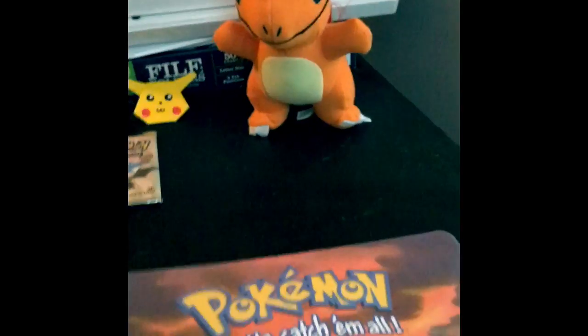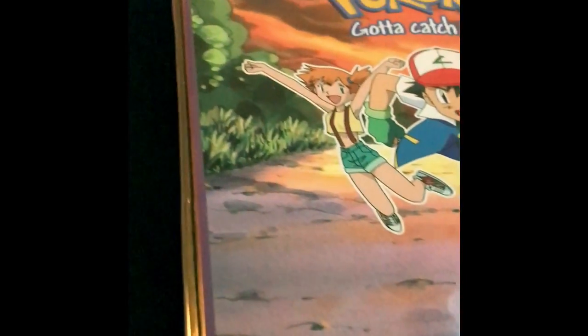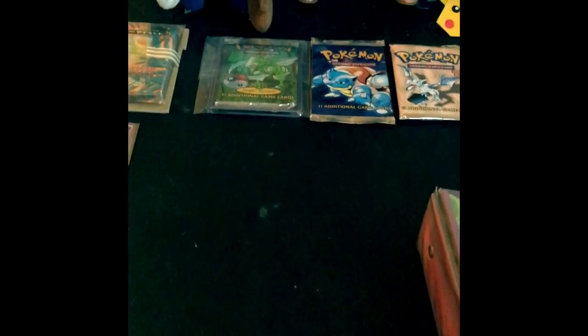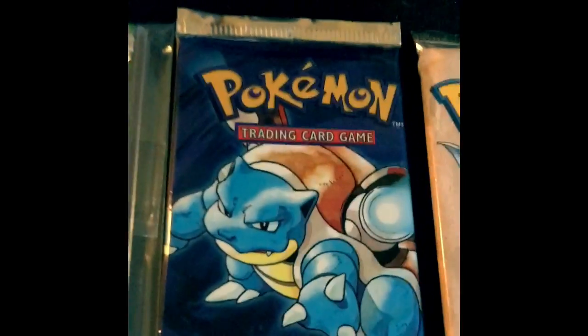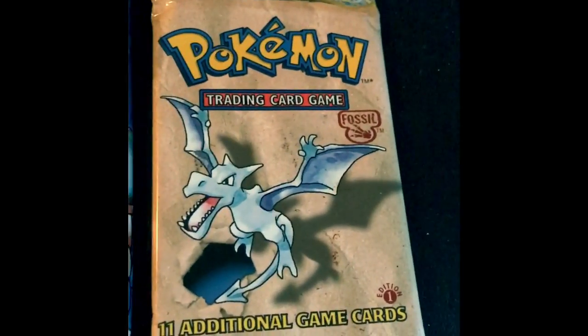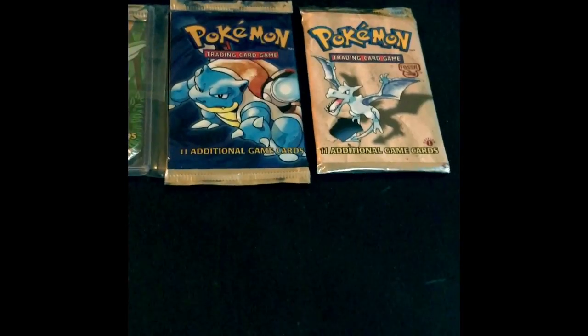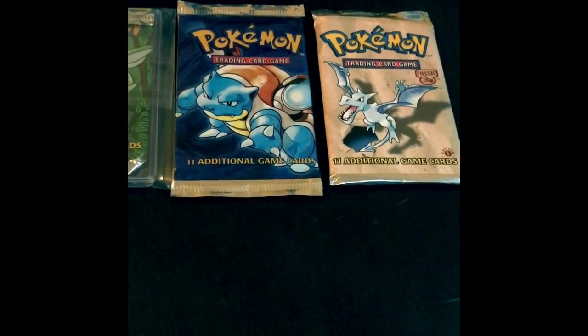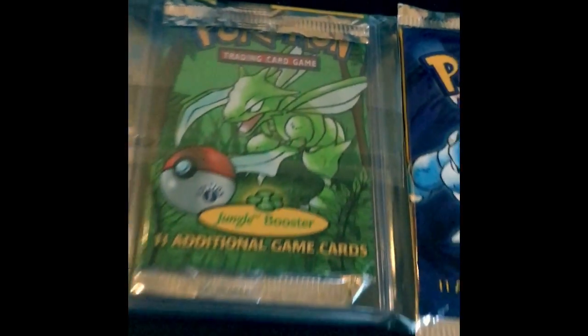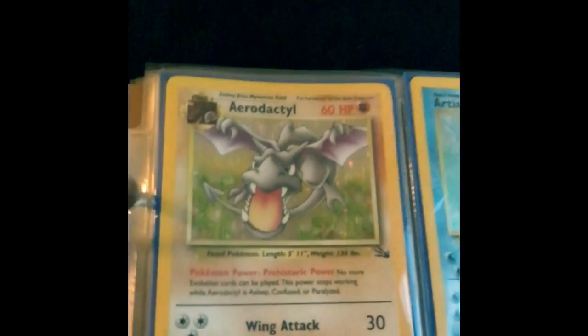What this video really is, is me showing off something I was lucky enough to get off eBay, and that is the entire base set and fossil set. For those of you that don't know, the base set was the very first one to come out, and the fossil set was the very third set to come out. I got lucky enough to get both of those sets complete minus a Charizard - I'll show you in a sec. Now I'm just looking for the jungle set, but let's get to it.